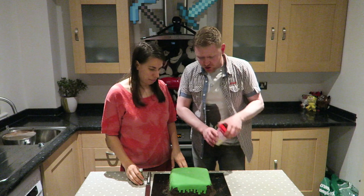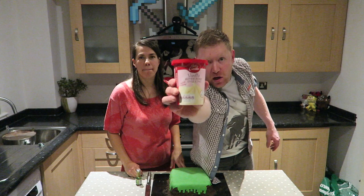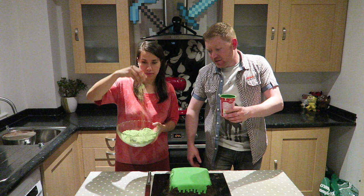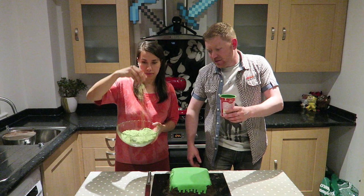Once your grass icing is all on the cake and looking all Minecrafty and blocky, get yourself some buttercream-style icing. Add a couple of drops of green food colouring and get it looking the right colour. Smear it on the top — that's going to be used to hold the coconut grass in place.